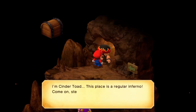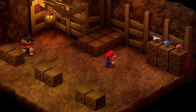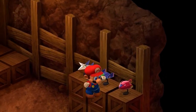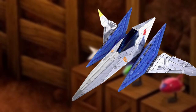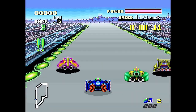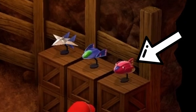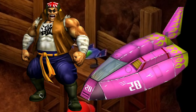Easter egg number 6 is in Cinder Toad's shop inside the volcano. Head to the back right corner of his little store, and you will see three model ships. The first one is recognizable as Star Fox's ship, and the other two are from the F-Zero series — the middle one being Captain Falcon's Blue Falcon, and on the right is Samurai Goro's Fire Stingray.